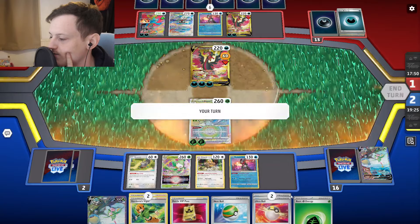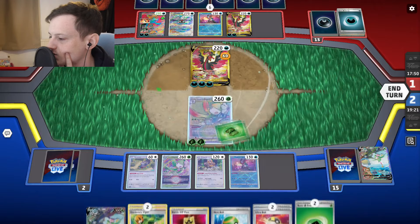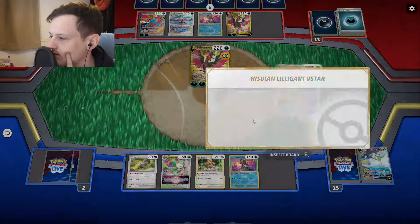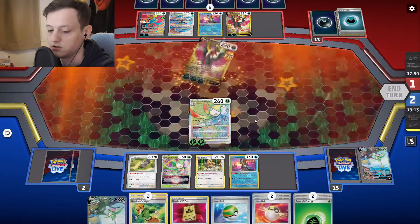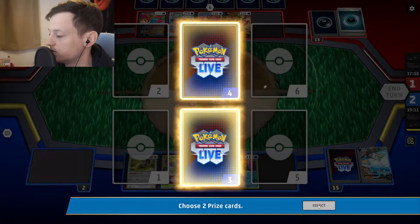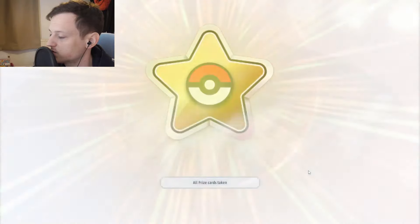Somehow turned it around just because of the weakness factor — they got a bit unlucky, one energy short for the Darkrai V-Star attack. We beat Moon despite a horrendous start. We promote, attach, and get the knockout. Very good against Roaring Moon this deck — and even despite that bad, horrendous start we still turned it around just because Roaring Moon does not like grass Pokemon.